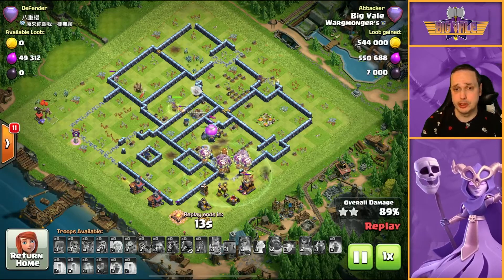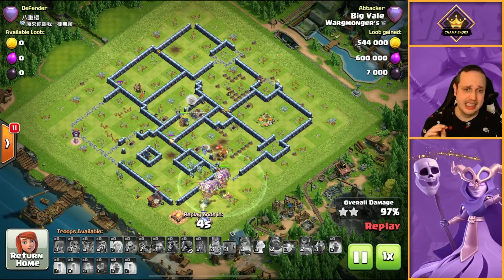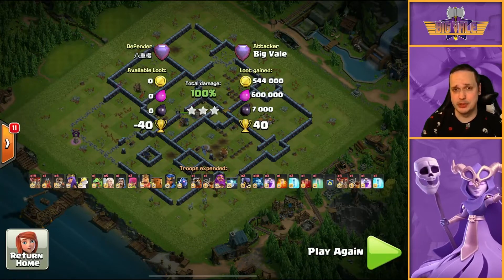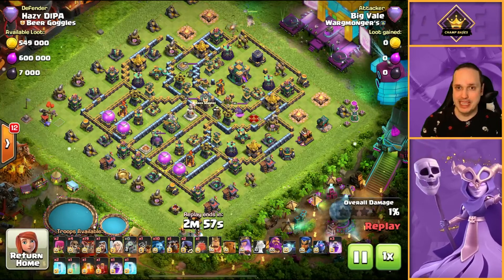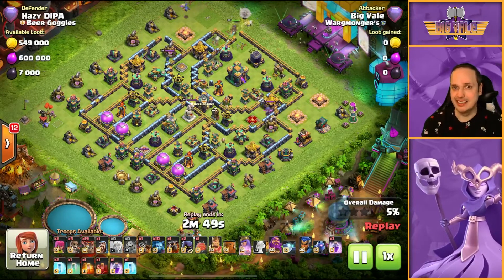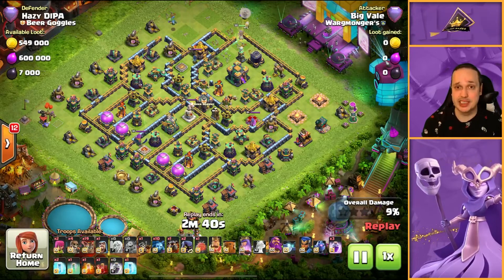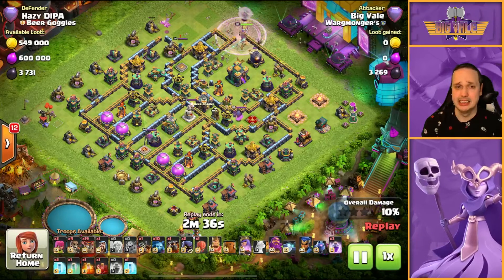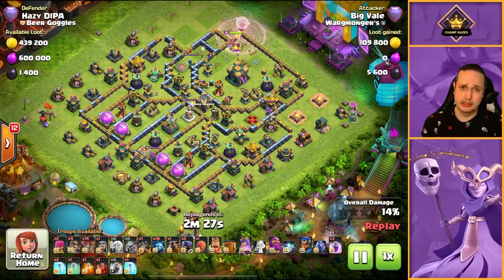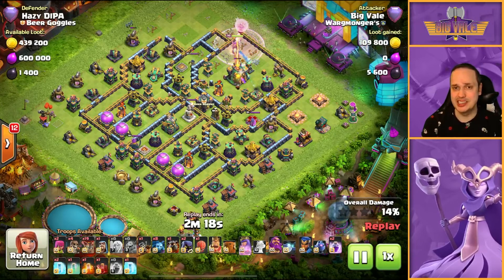We've got the Balloons and the Dragon Riders all pushing through. Having a Dragon Rider in this Lalo composition is a little bit unusual - it means sacrificing five Balloons, but it is so good. It's such a good replacement for those five Balloons because of the additional tankiness and firepower it brings. I've heard this base being considered one of the best Legends bases out there at the moment, but I'm going to show you how to take it down. I left it quite to the wire here - again late on my Lalo deployment. You do have to keep an eye on the clock. A minute is barely enough time to get a Lalo done - you want to be leaving yourself maybe a minute and a half.